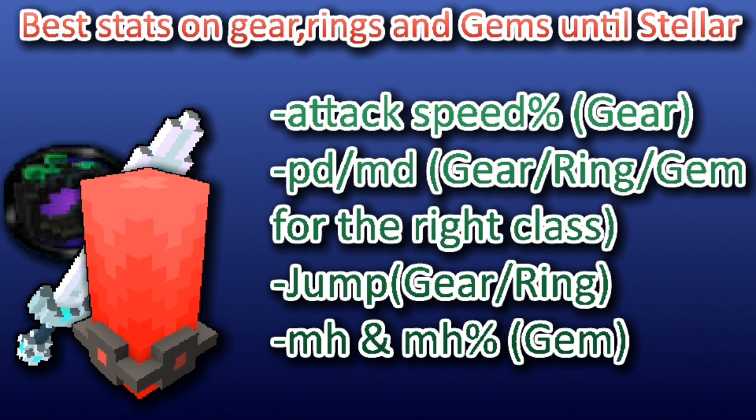For the best stats on gear, rings and gems until stellar: on your swords, heads and other gear you want attack speed. You also want physical damage or magic damage on your gear, ring and gem — for the right class. To check which, go to your weapon and if it says magic damage then your class is magic damage based. You also want jump on your gear and ring. And on gems you want max health and max health percent so you can live longer in Shadow Towers and normal dungeons and don't need to use your flasks as often.